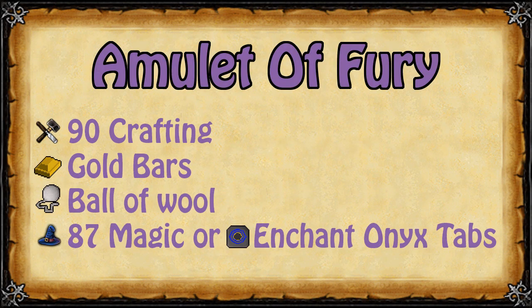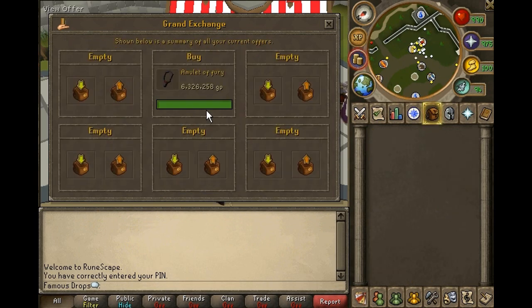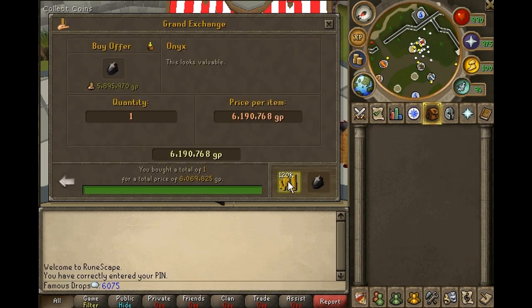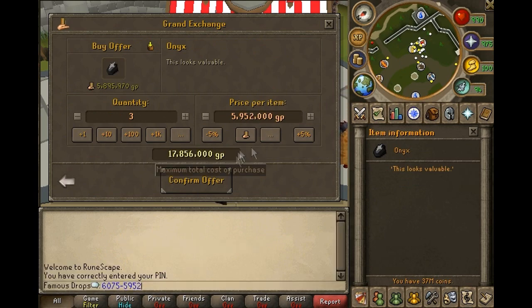In this part of the video we are going to learn how to make a nice big profit every 4 hours making furies. The requirements to make amulets of fury are 90 crafting, gold bars, balls of wool, 87 magic or enchant onyx tabs, and it is suggested you have a large cash pile. When making furies, buy and sell a few things to figure out your profit margins. First buy an amulet of fury instantly, then sell it back for that price minus 1 coin — this will be the price you sell all your furies for.